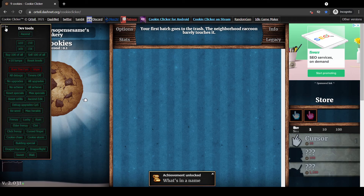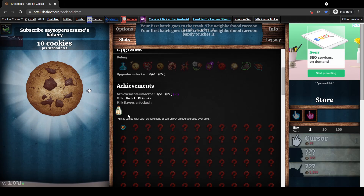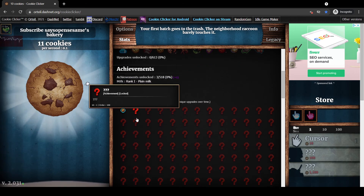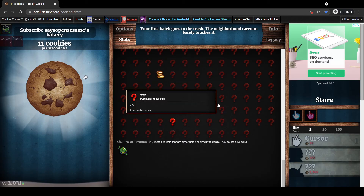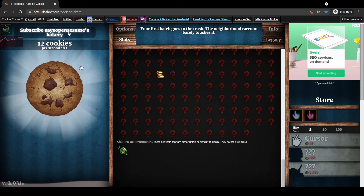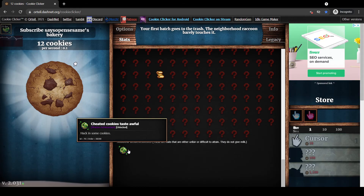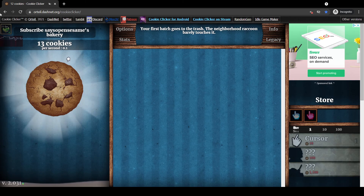Once you type 'says open sesame' and click confirm, boom — up here we have a new tab: Dev Tools. If you normally play Cookie Clicker you'll see upgrades, and these debug options come with it. We also have shadow achievements. Even just typing this in and quickly removing it will give you the achievement 'Cheated cookies taste awful,' even if you haven't hacked in any cookies.